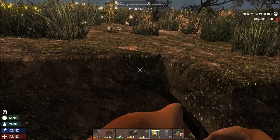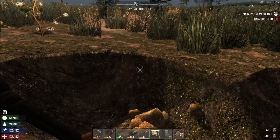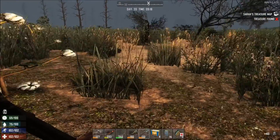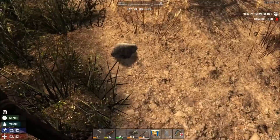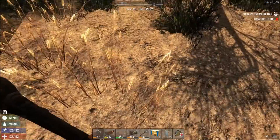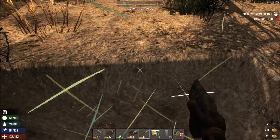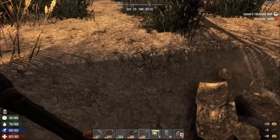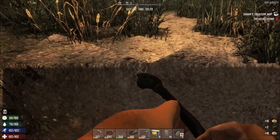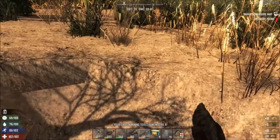We've actually got nearly three full stacks of clay now, which is fantastic. We have. And more. So that's great. Now there's some sand here, may as well grab that. And I'm not sure if the shovel is the best thing for sand — it may well be. Seems to work pretty well. So if we can get a stack of sand or so, that's going to help our cause.